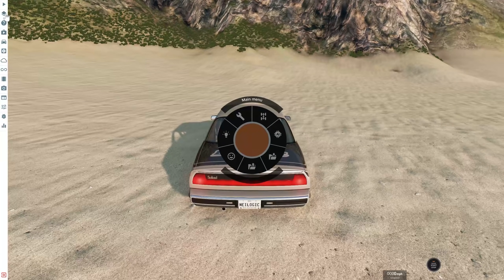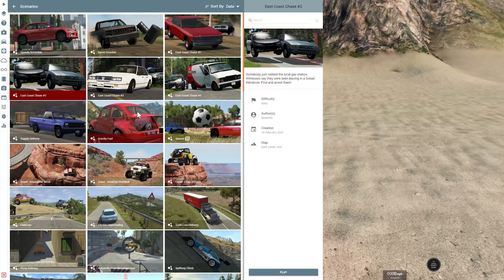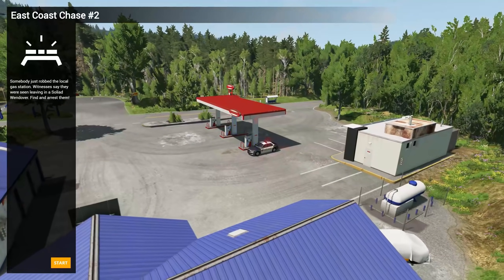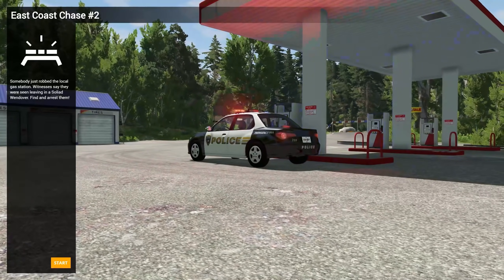There were some new scenarios added in the game — I'm gonna check all of these out in a video coming up, but a couple have the Wendover in it so I wanted to do those first. East Coast Chase 2: somebody just robbed the local gas station, witnesses say they were leaving in a Sully out Wendover — find and arrest them. We've got a Hiroshi Sunburst, one of my favorite cars, so this should be quick.